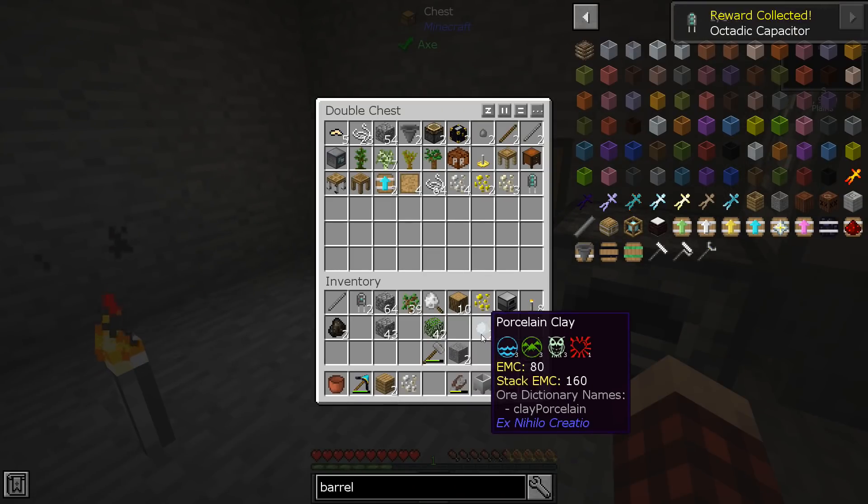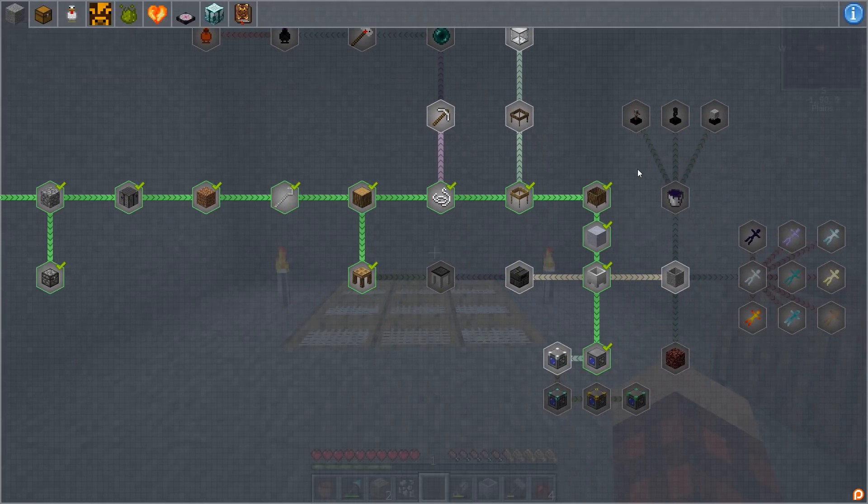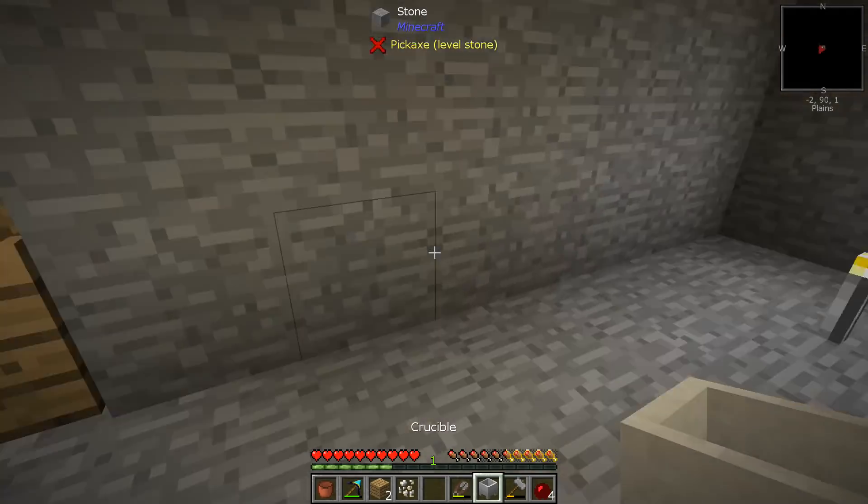So when we last met, we made some math rack, got ourselves to here, then we have to kill some things, and then we can make all of these things. We made clay and hot, and now it says smeltery time. Now we can make a stone barrel and it wants us to do other stuff, so that's what we said we were going to do.